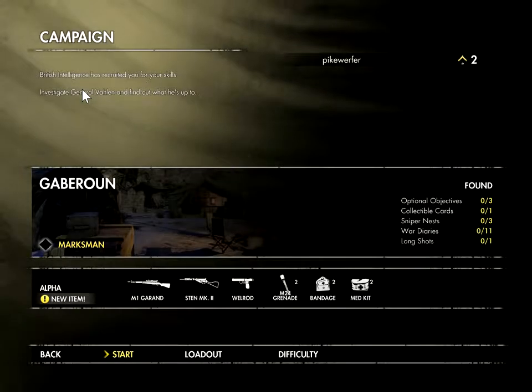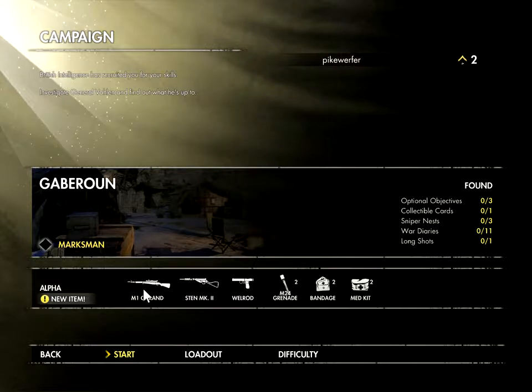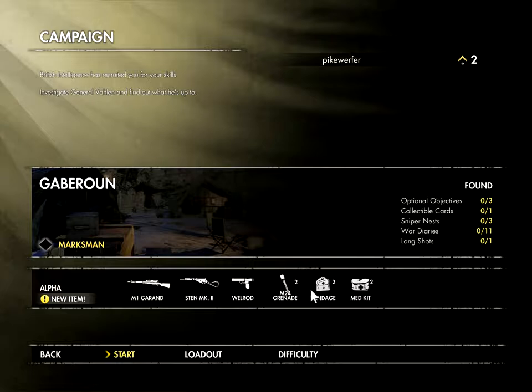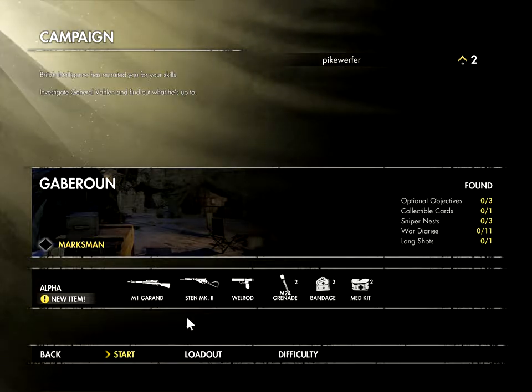This guy — he must be the dream of every cigarette advertisement campaign. Anyway, I have very nice items here. I definitely don't want the Sten MK2. The Wellrod's nice. I'll keep the grenades, bandage, medkit, but... Can I... There must be some way of changing this, right? Loadout. Here.